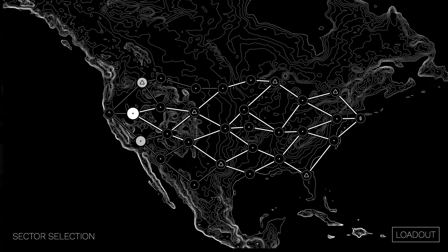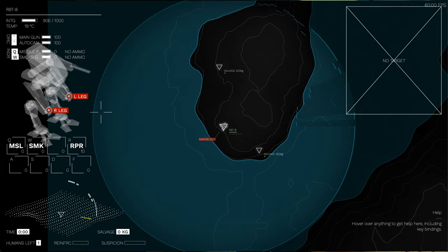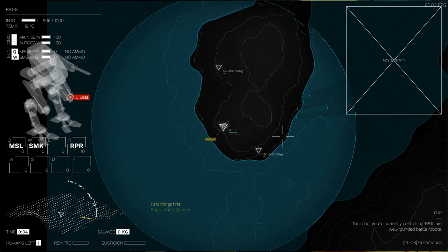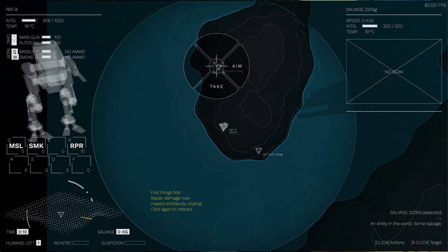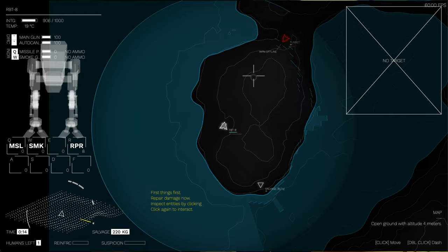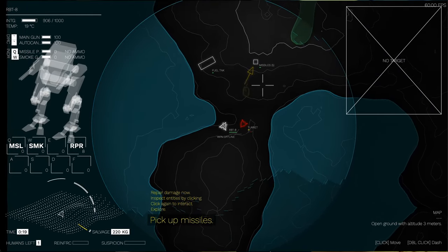Each sector starts with you being neutral with the opposing force, so they will only start shooting at you when they realize you're helping humans. Either you go full stealth and help humans without them seeing, or you have to strategize about exactly when to start helping in view of the robots and when to start the fight.